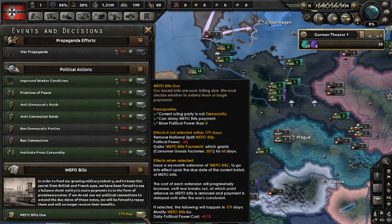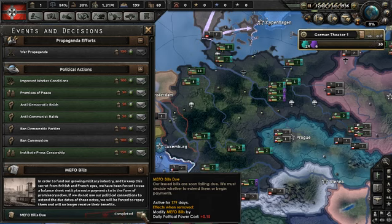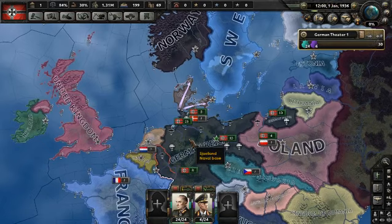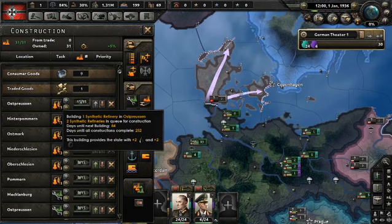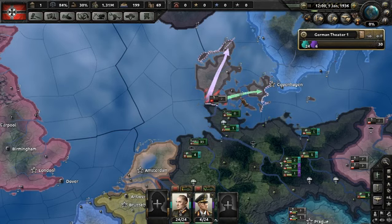The next thing to do before we hit play is the MIFO bills. If we fail to pay them, consumer good factories go up to 20%, which is going to really damage the economy. You've got to make sure that's covered. When you go to war, your factories are going to disappear for a bit, so you also need to make sure the experience from your guys is in good shape — otherwise you're going to have problems expanding your territories.